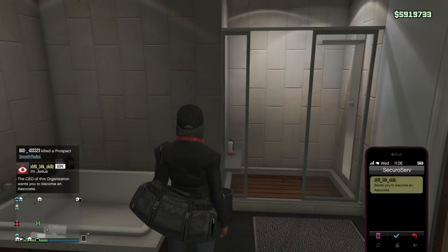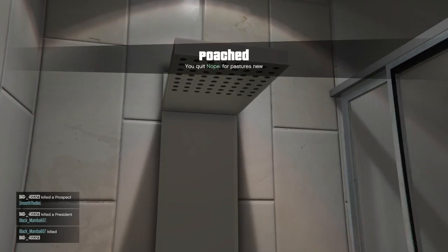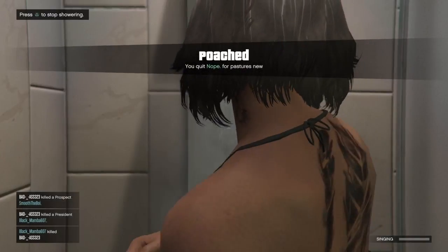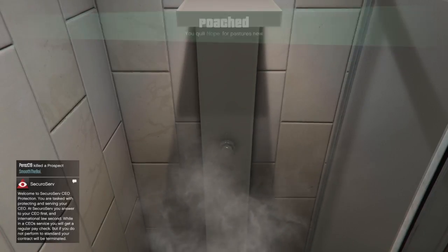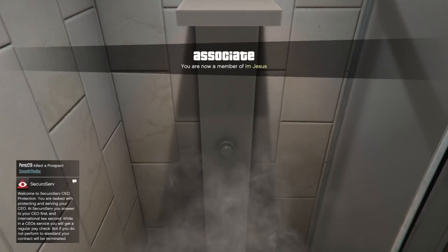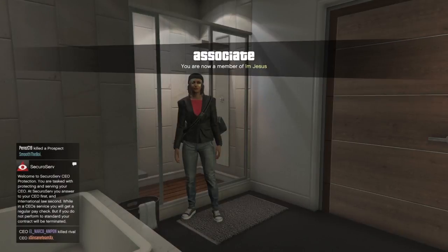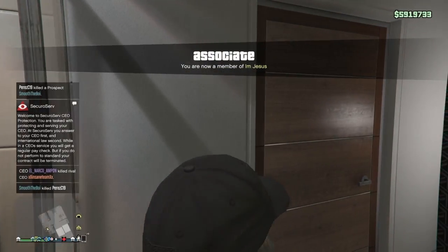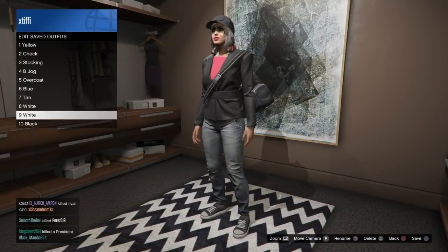I'm going to show you here - I got invited to my friend's CEO, quickly press the button to get into the shower. As soon as I get that prompt, press triangle to get out, just pop it, get out, and then go save this outfit in any slot and we will build the rest of the outfit. If you're looking for a slowed-down version of that glitch, I'll include it in the description, or if you need to see a full tutorial it'll also be linked there.